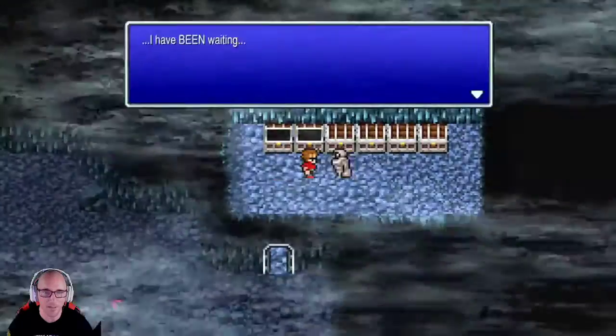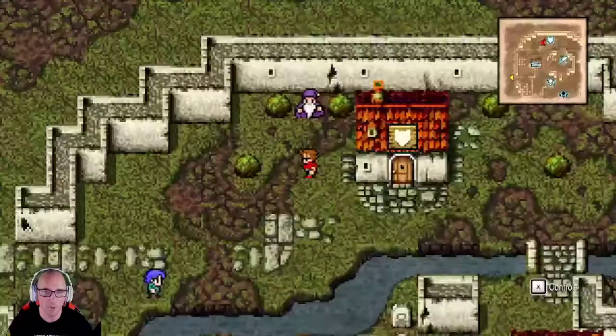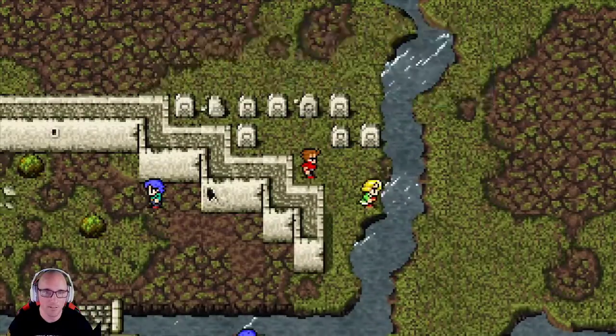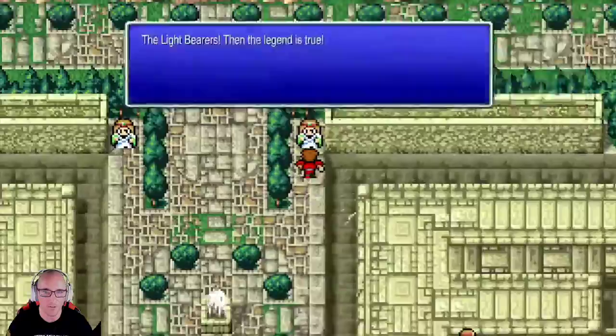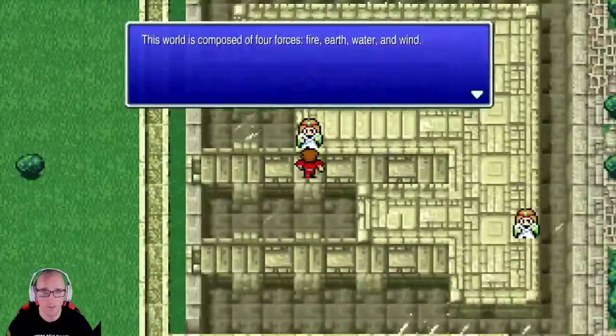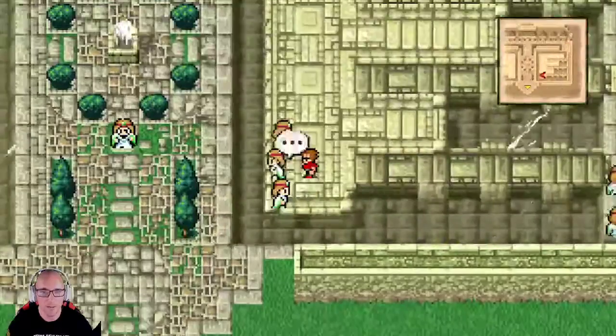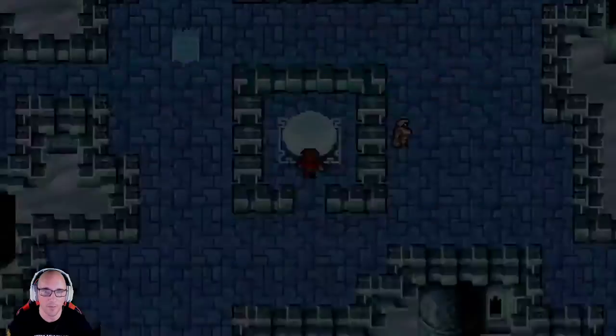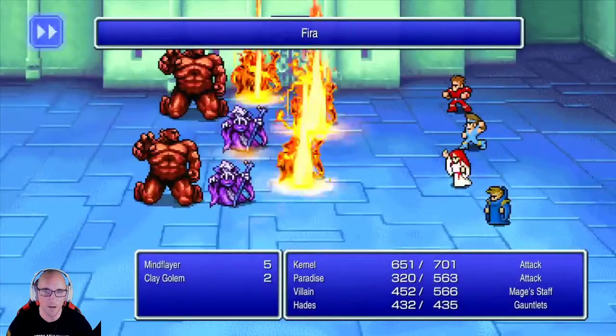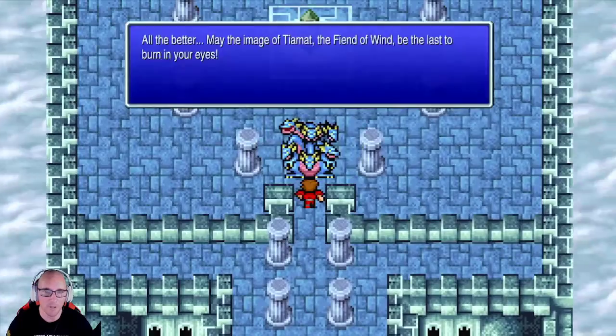We came in here, had to fight some guys, open up the chest - warp cube, excellent. We have the Rosetta Stone which we picked up in the water temple. Now we can talk to these guys. Unfortunately I had to walk all the way around town until we found a guy that would give us the next thing - the time - which allows us to get into the tower for the air element.